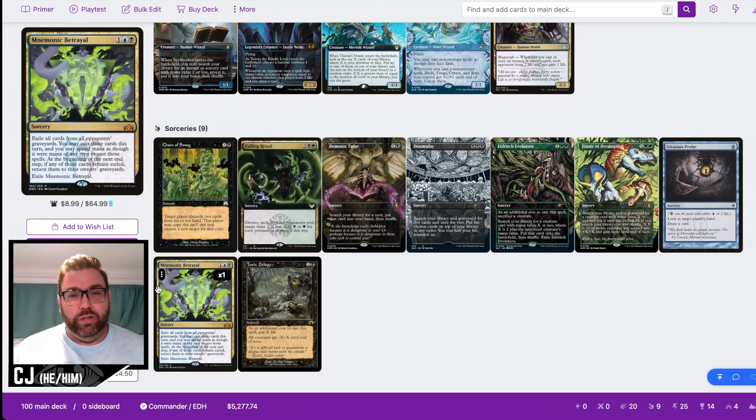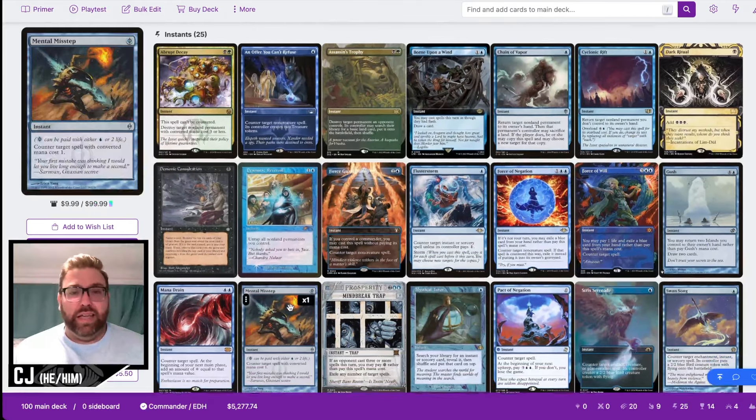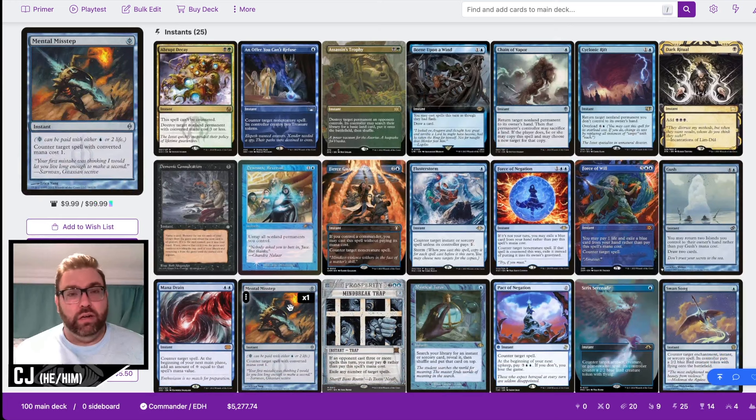Mnemonic Betrayal is a great late-game finisher — as yards fill up, winning off your opponents' cards is very strong and one of my favorite effects. Toxic Deluge is our board wipe. I considered swapping it for Fallout's nuclear board wipe that gives rad counters and mills opponents, but since we're not on a heavy reanimation package filling our yard isn't necessary, so I stuck with Toxic Deluge.